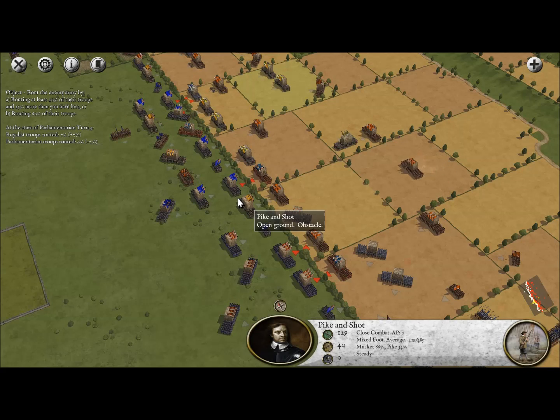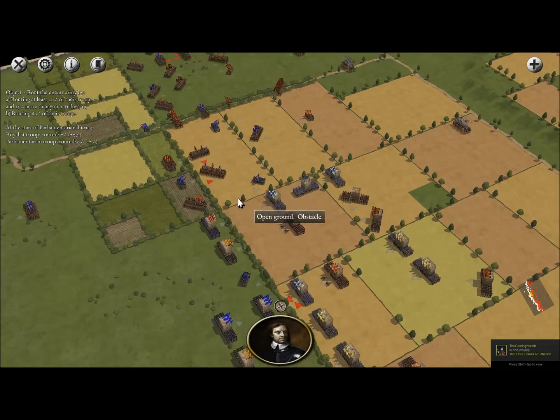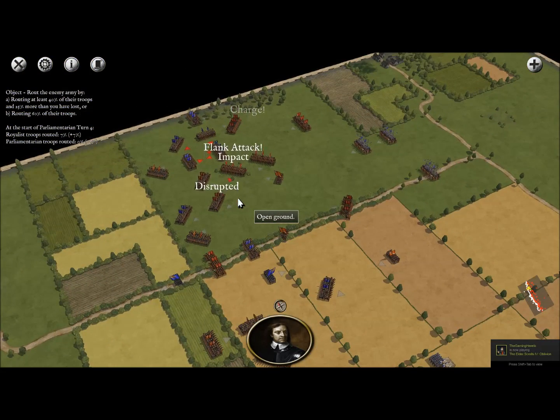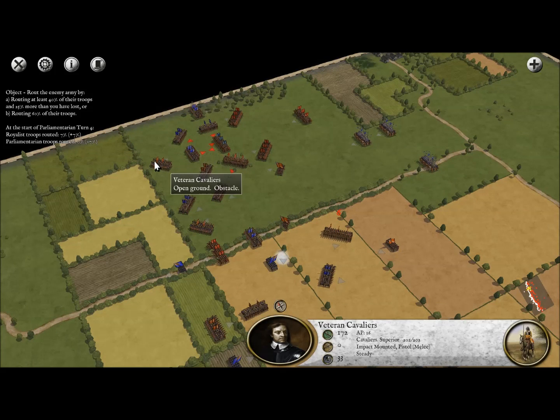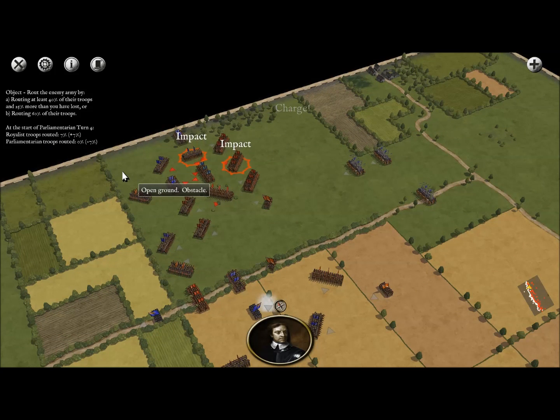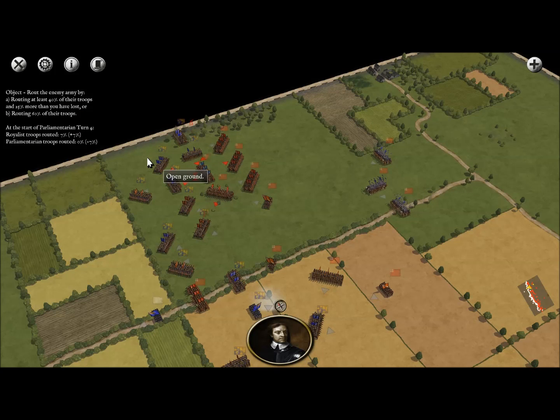They're basically trying to match our pike line. The interesting thing is in most pike and shot battles the enemy tends to stay back, but in this case they came straight for us even with us in cover. So I think they're very confident about their chances, and especially with the Scottish reinforcements it does look like they're going to be victorious — as they were in history.